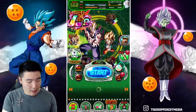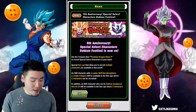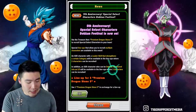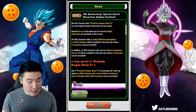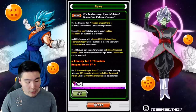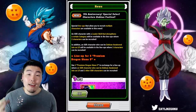Let's pop back to the news here and see what Bandai has to say. It says '5th Anniversary Special Select Characters Dokkan Festival is now on. Use the treasure item Premium Dragonstone 5' — basically the new Purple Dragonstone — 'to recruit special select characters to your team.' Special lineups that allow you to recruit multiple characters are available in this event. An SSR character with a category lead skill will be available in lineups where 2 characters can be recruited. In addition, an SSR who can be token awakened into an LR will be available in the lineups where 3 characters can be recruited.